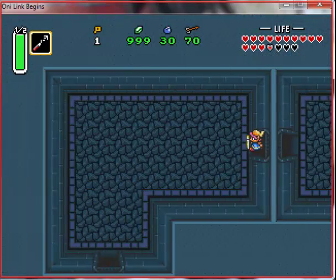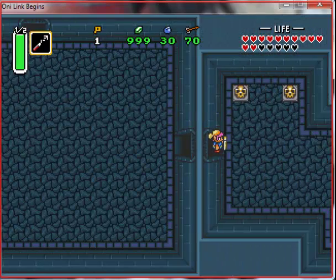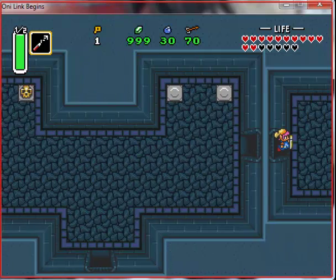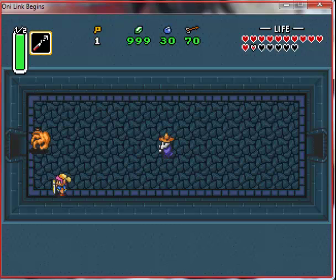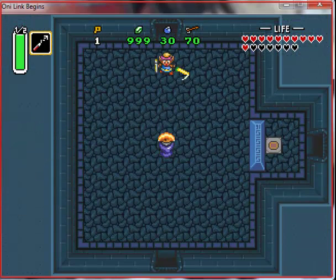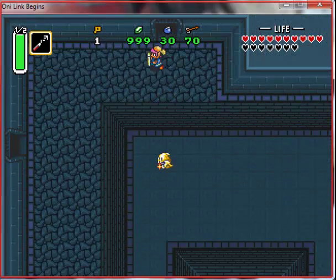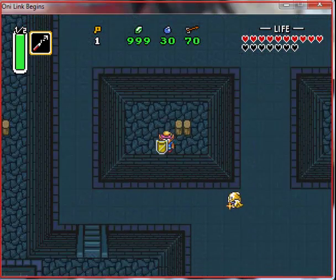I'm just skipping these guys. Screw you, I'm leaving. So my question is - for Link, he looks a little bit different than normal. Really? Yeah, he kinda does. His pixel art looks a little different from Link to the Past. His ears look a little bit more pointy than in the last game. I don't know if that's just me or something, but it just looks a little bit different.